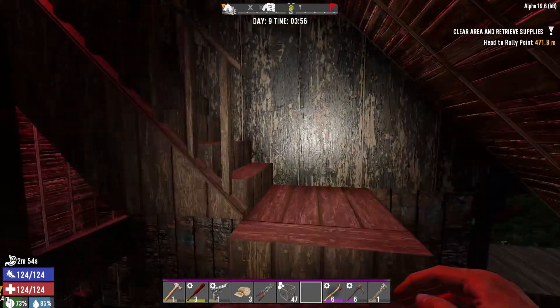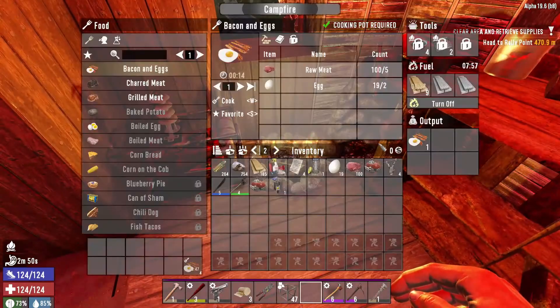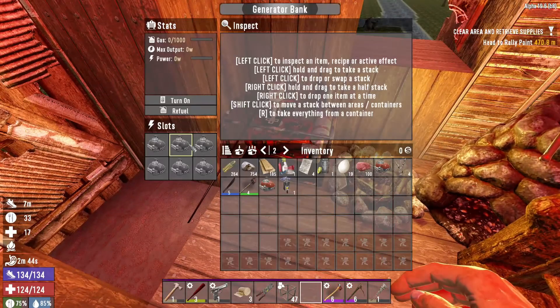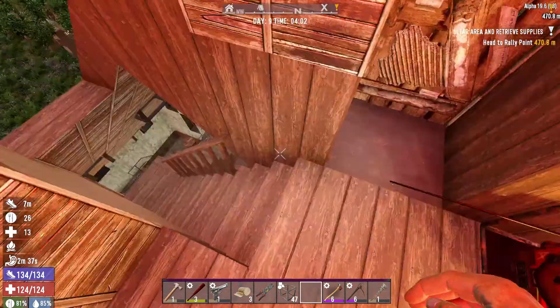G'day guys, it's Tais and welcome to day 9. We've been a little bit busy — we've got some bacon and eggs cooking away for starters. So while it's cooking away, I've put up the generator bank. What I need to do is go find some more engines as well as put some more fuel on there.